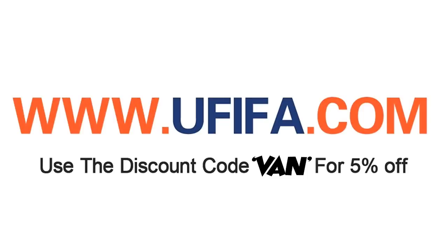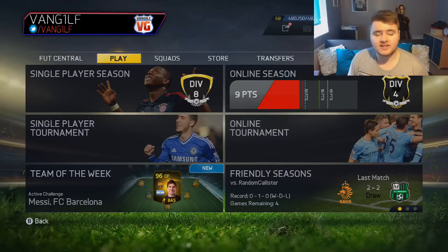If you want cheap coins, go and check out the link in the description below and use the code VAN for 5% off. What is going on guys and girls, my name is Frank Gilf and today we've got for you a club tour.